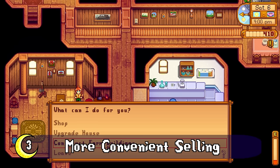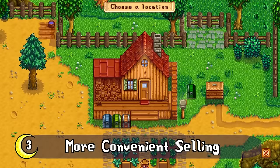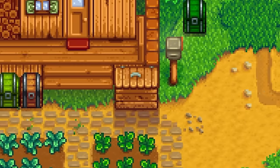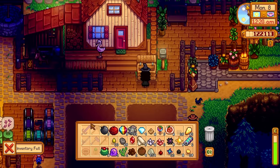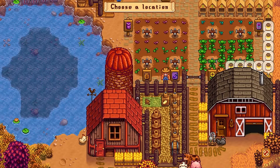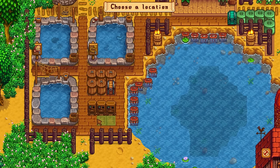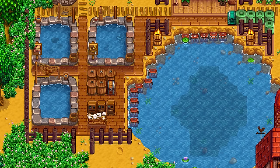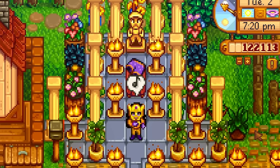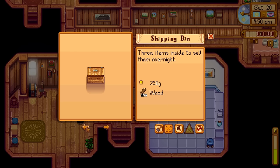Speaking of moving things around, this update also added the ability to move the shipping bin, and it's free to move too. Early on there are a lot more convenient spots to put it. I like mine right in front of the house for easy access on my way to bed, or right by my processing center and farm entrance. If you have extra wood, build a few around so you don't have to backtrack.